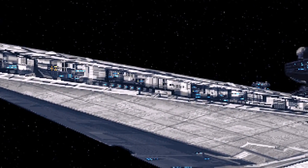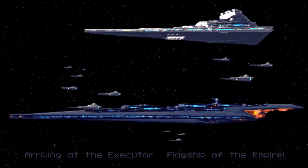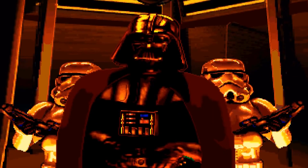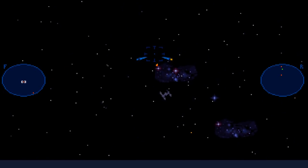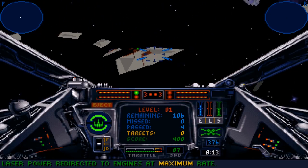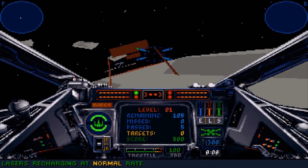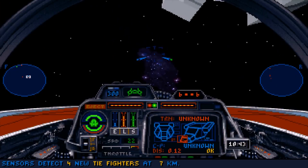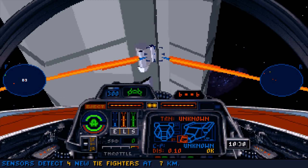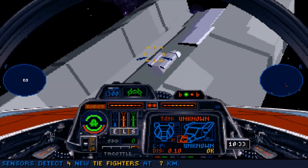Wer auf der Suche nach mehr Anspruch und Freiheit war, wurde bei der X-Wing-Reihe fündig, mit der LucasArts ebenfalls 1993 auf dem PC durchstartete. Statt vorgerenderter Szenen setzten die Mannen um Lawrence Holland und Edward Killham auf 3D-Polygon-Grafik. Und auch die Musik wurde nicht gesampelt, sondern mit Hilfe des iMuse-Systems durch interaktive MIDI-Klänge ersetzt. Mit Cockpit-Ansicht, vielen Bedienelementen und durchaus anspruchsvoller Physik positionierte man X-Wing bewusst als Raumkampf-Simulator und damit als direkten Konkurrenten zur beliebten Wing Commander-Reihe von Chris Roberts.